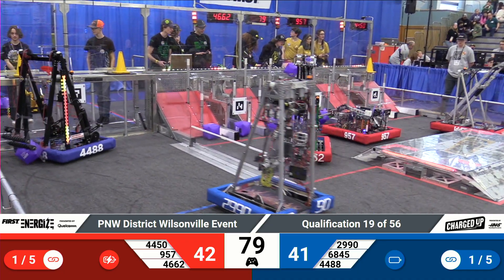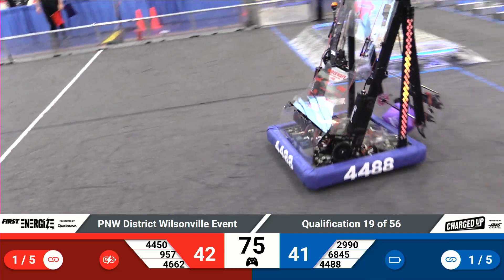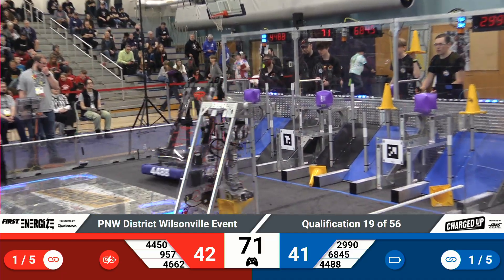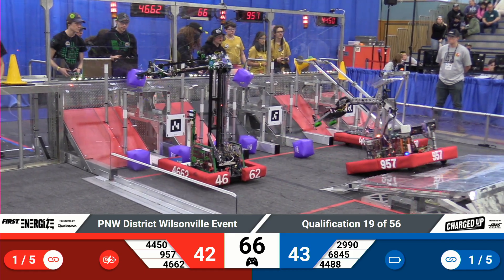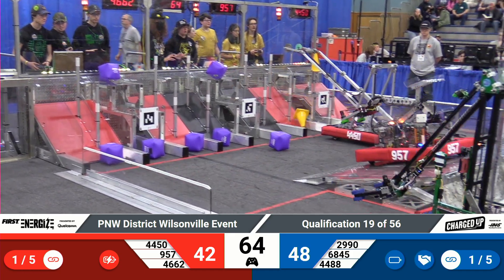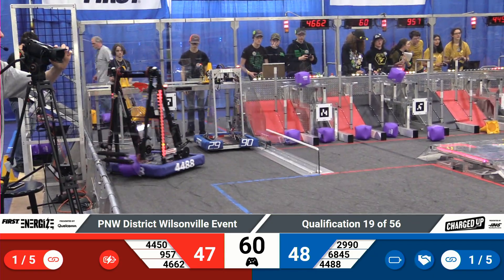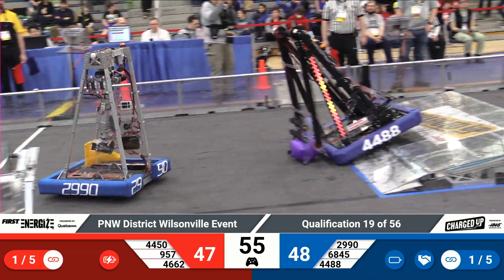We had some real good style points coming up on some of these robots. Here goes 4488 with another cube heading back to the other end. Lots of cubes on the ground in the substation there for the red alliance. 2990 completing out a lot of links on the top — they've got one complete officially, five in a row, so they just need one more to get a second link.